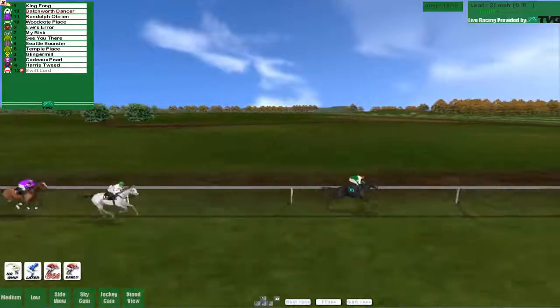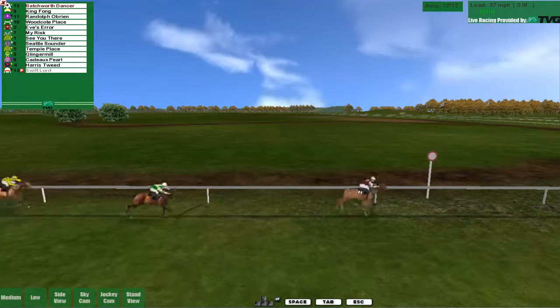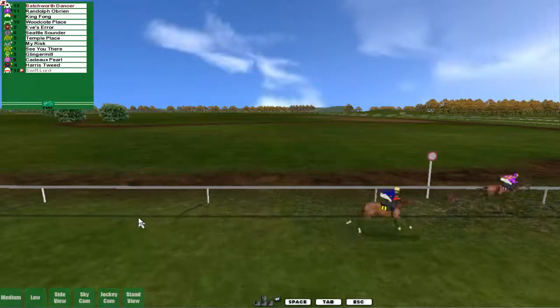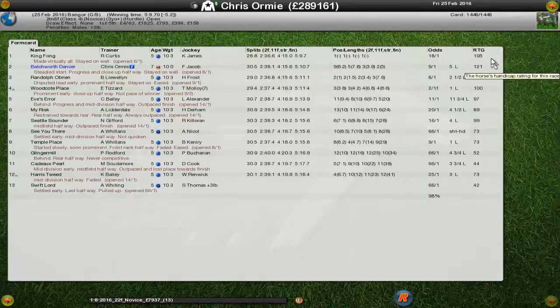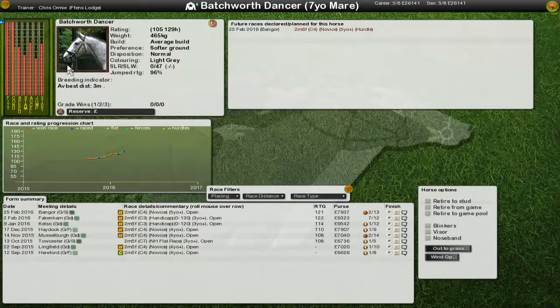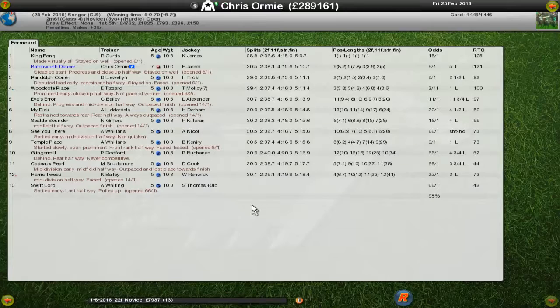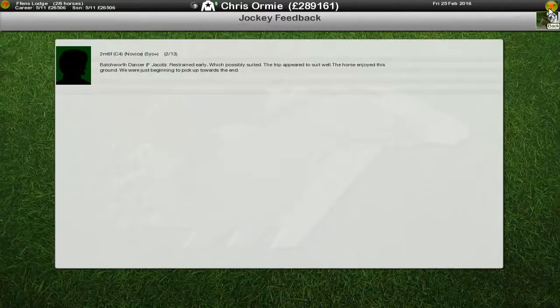A great jump by Randolph O'Brien but Batchworth Dancer is pulling away. King Fong in first, Batchworth Dancer in second. Swift Lord has pulled up, Woodcock Place not really able to do much. King Fong is 105-rated, the second best horse in the field. We're up to 129 - that looked good. We're picking up but we still need more distance. I was right that we needed more distance; I just didn't go far enough.